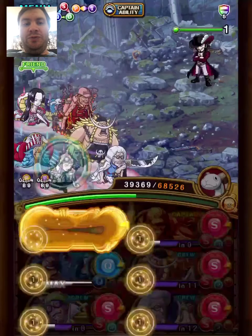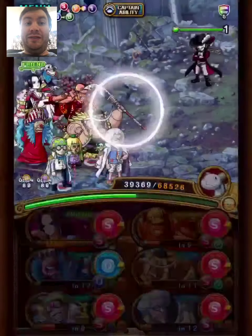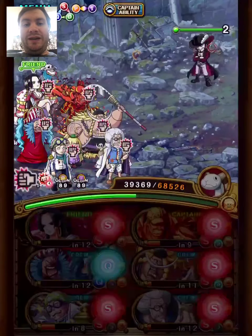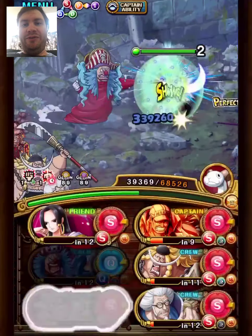With Garp support, you don't have to stall a turn here, but if you don't have it, it doesn't matter — just stall a turn. We use Buggy special here and Boa special, and we'll get a ton of damage. You don't have to worry about lacking damage for the Revive.